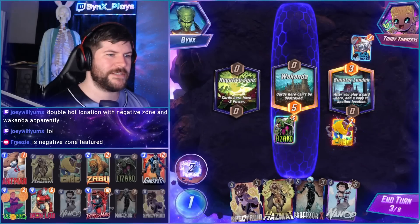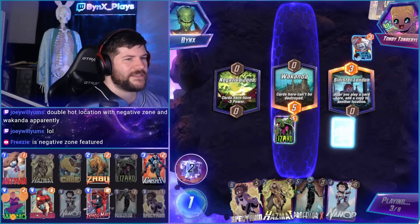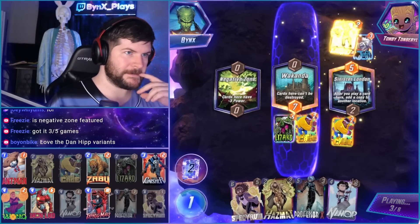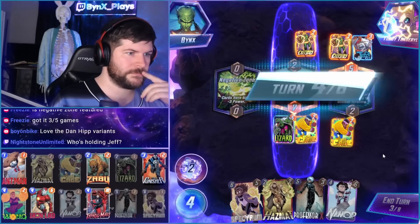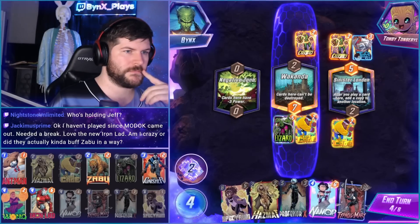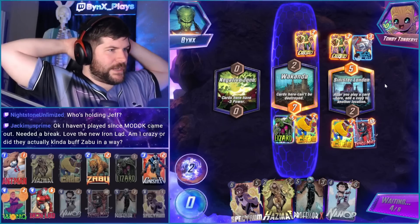Look at the little Jeff. You can't Enchantress both of my Luke Cages. I was scared — the only thing I was really scared of was going to be Luke Cage, but he cannot stop both of them. And you know we're Professor X-ing by the way, right? You already know we're Professor X-ing.